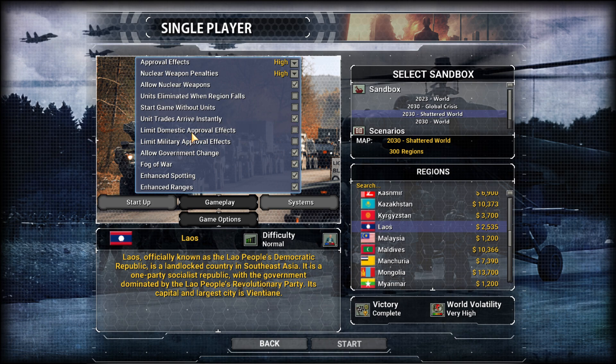This is less realistic logistically, but we're not going to limit domestic approval effects. That's a lot of government change — yes. Fog of war — yes. Enhanced spotting and enhanced ranges: each hex in this game is 16 kilometers. Enhanced spotting and enhanced ranges are less realistic but make the game easier to play. Otherwise most units could only detect something within about one hex range.